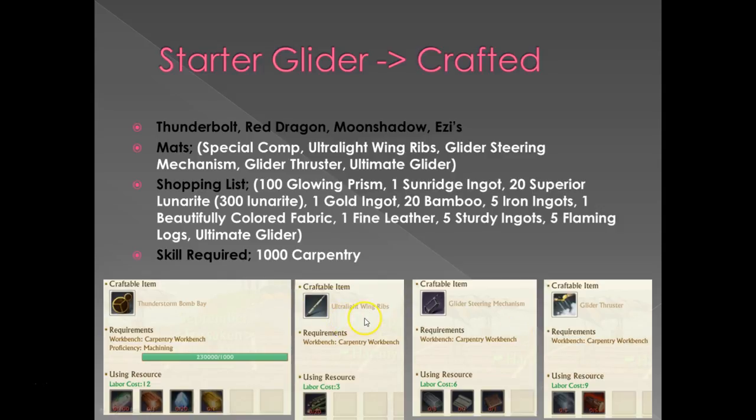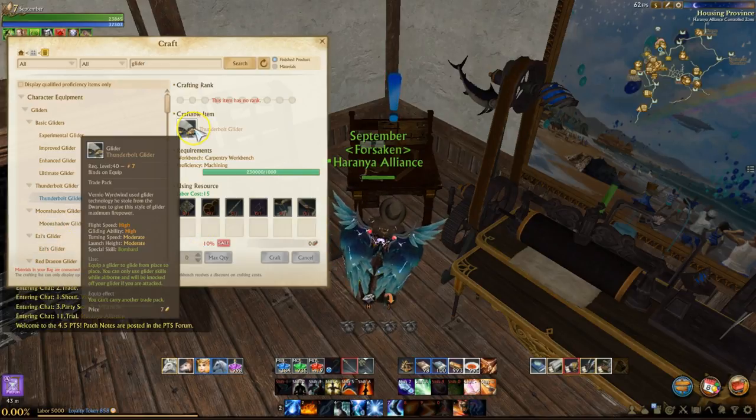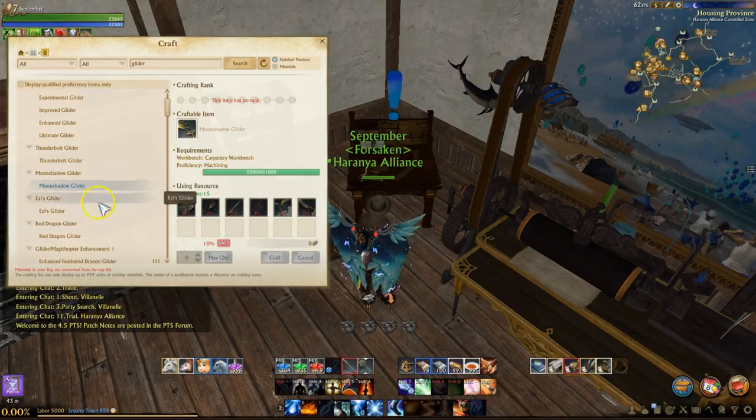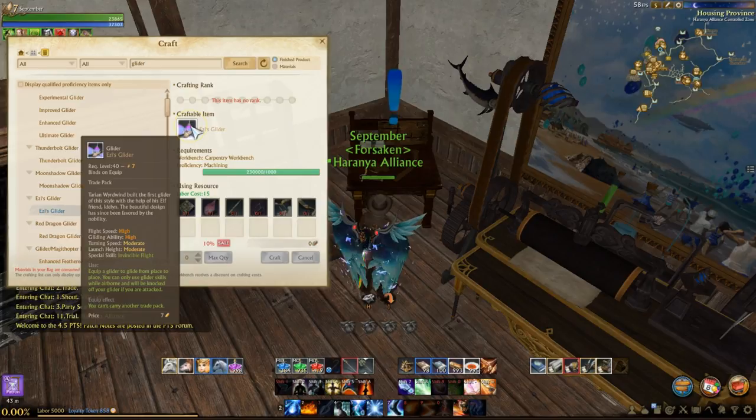Additionally you'll need to craft up ultralight wing ribs — those are available through that same quest series. On top of that you're going to need a glider steering mechanism, a gliding thruster, and of course your ultimate glider. Here I show you the shopping list — what you need to make all those components. These aren't super expensive save for the one ingredient which is the sunridge ingot. The last thing to note is that you're going to need 1,000 carpentry skill to craft a glider. However, the gliders themselves are not bound until they are equipped, which means they are buyable, sellable, and tradable.